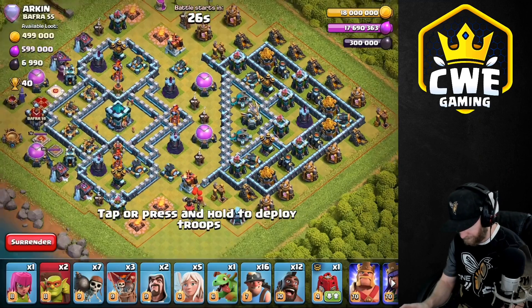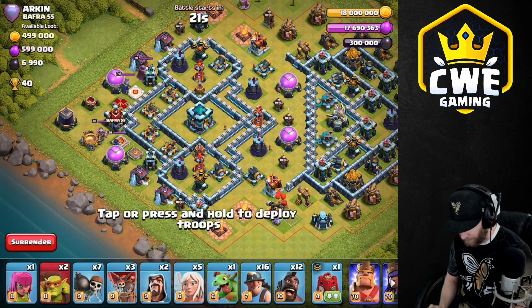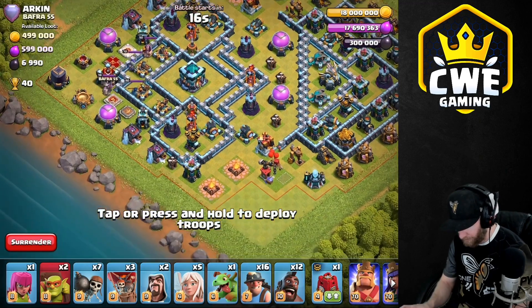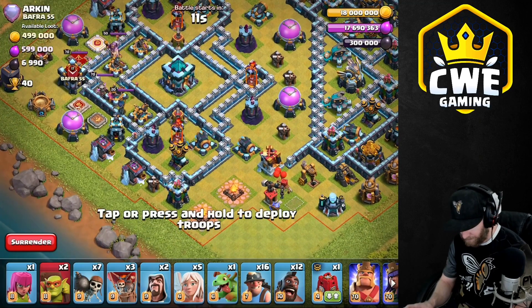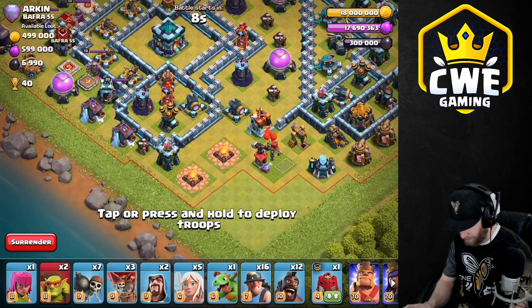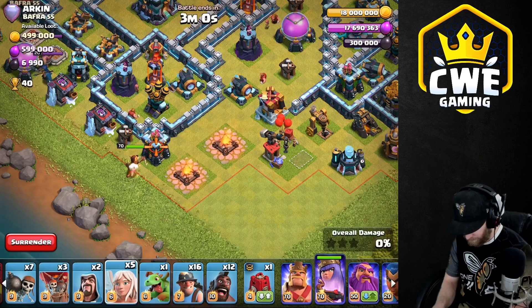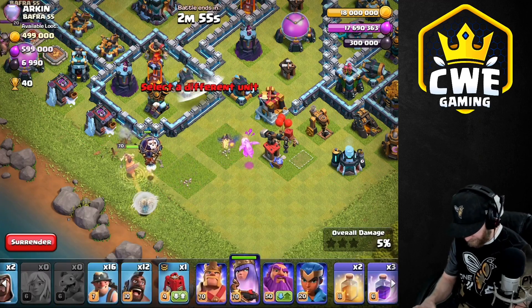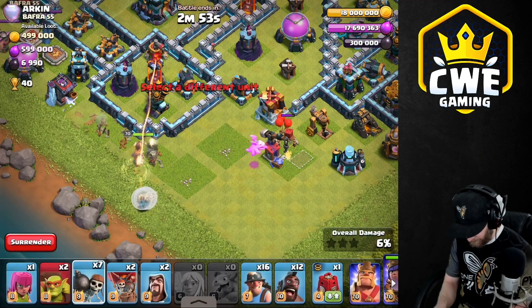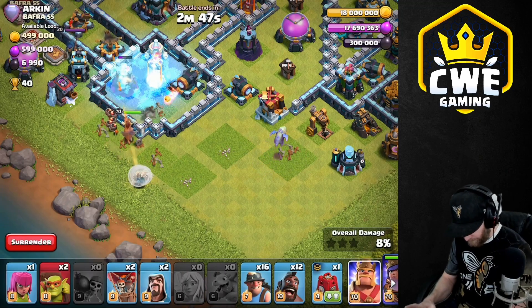Okay, split base. The CC is over by the heroes — I gotta charge the heroes, right? Here's what we'll do: we'll charge into the multi-inferno compartment. I feel like we have to do that. Queen here, baby dragon here, wall breaker, freeze wall break, king.